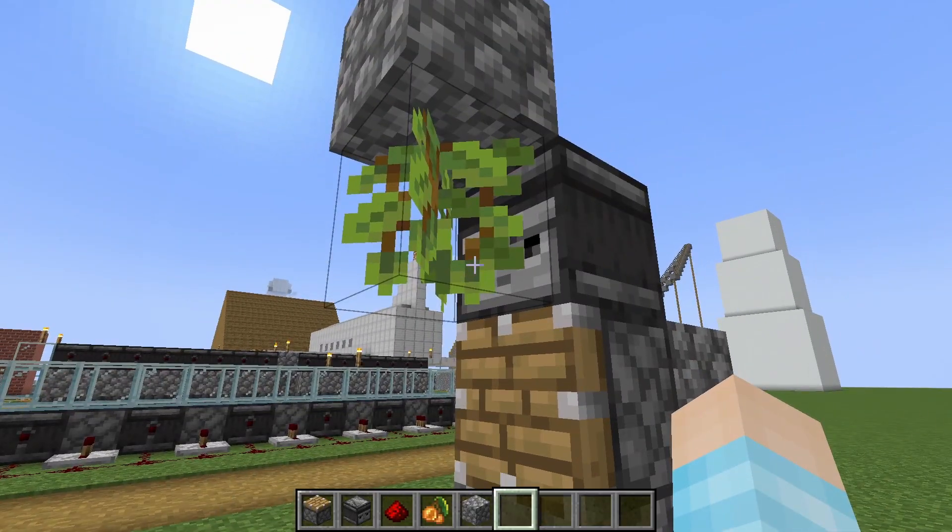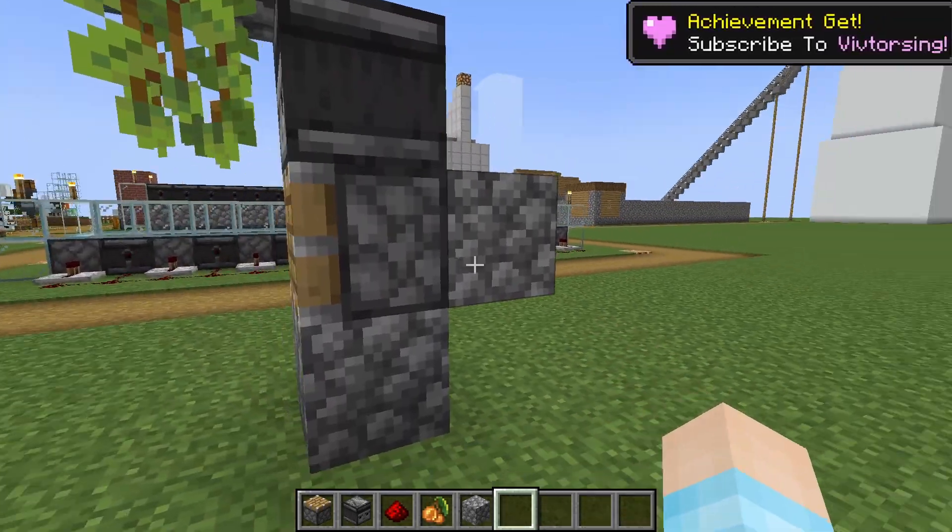You also need a hopper here and some glass around it so you can pick up the berries. That's the very simple version of the build.